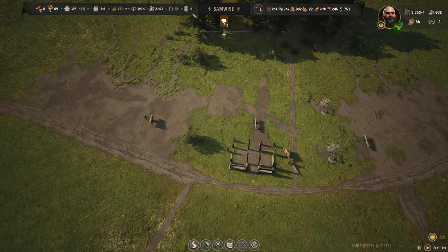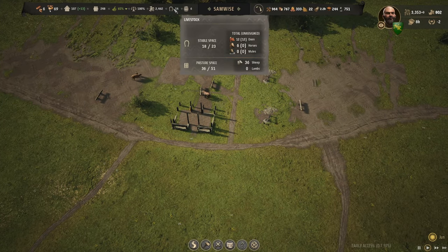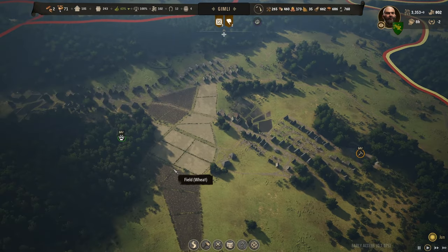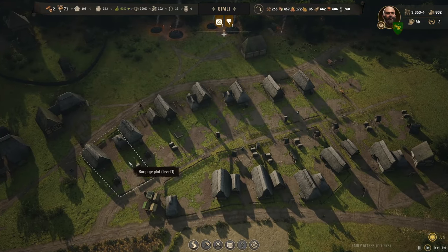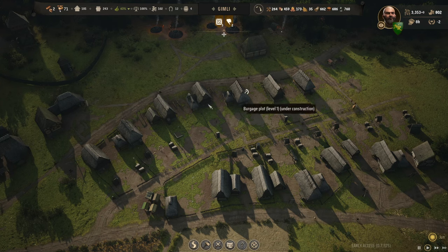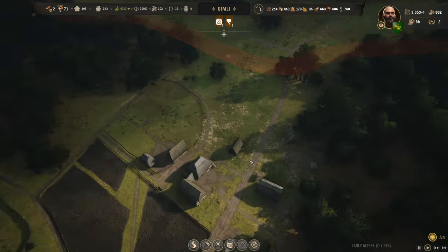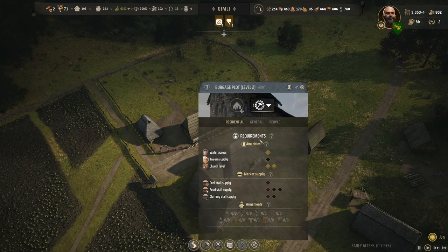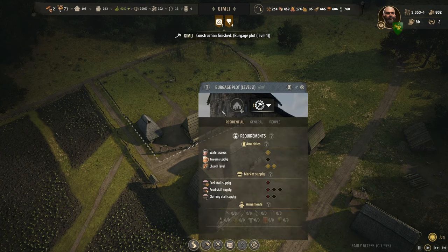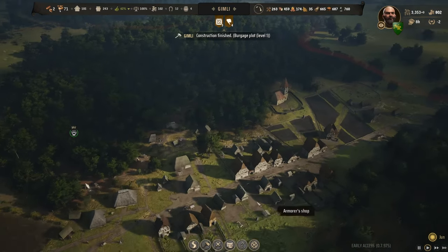We've got workers hauling through the fields trying to get logs up into this area, and building is underway. We have 12 oxen in the area, lots of places for them to live out of 23 spaces — we're good there. Back over to Gimley — I set a whole bunch of second-house upgrades into these plots to try to increase the percentage of folks living around here. Nobody is living in one of them yet, so that's why we can't get to tier three over here.